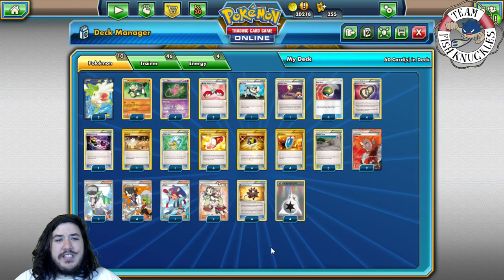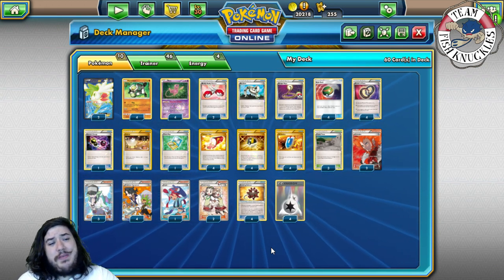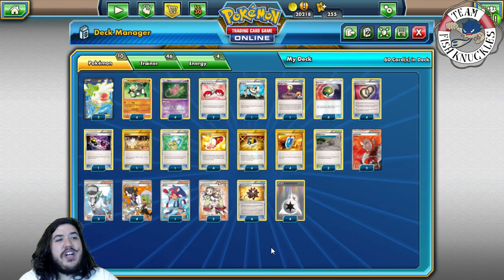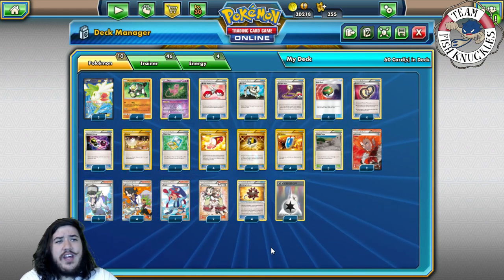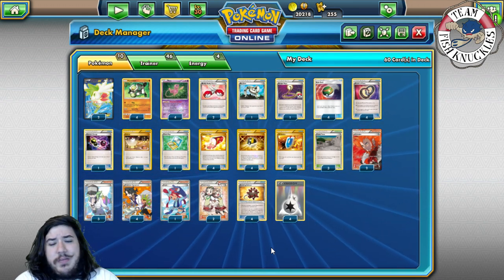Welcome back to Team Fishnuckles, the YouTube channel. Today is Main Deck Monday and we're going over the Passimian deck that everybody's been wanting to see. I think this is one of the better ways to play. I've seen some people using Passimian with Red Rock and strong energies, but playing a strong energy route is just so bad — you don't do damage fast enough and your Passimians just keep getting knocked out.